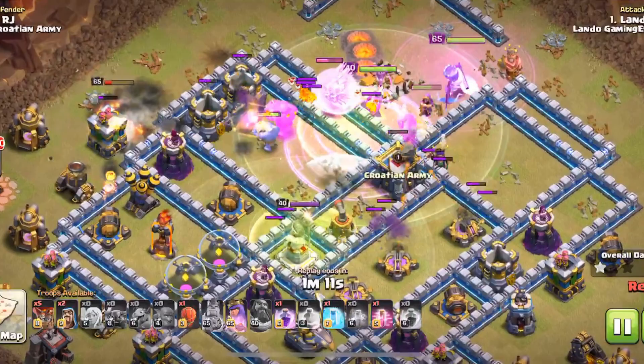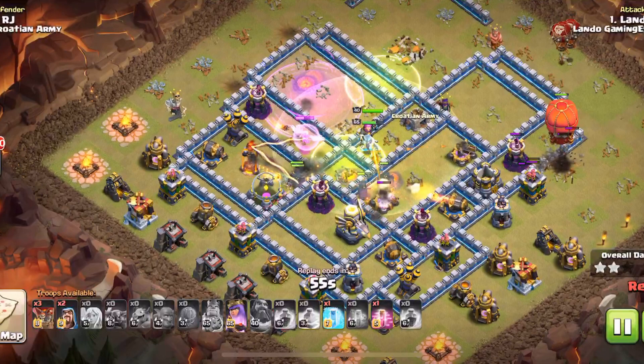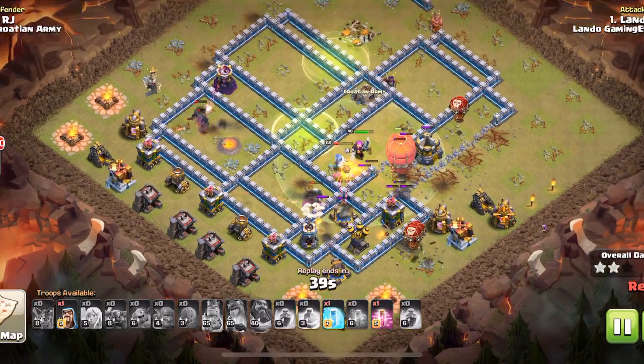Everybody's moving through. I'm trying to keep them raged with the healers raged as much as I possibly can. The second jump opens up pretty much the rest of the base, and I dropped the slammer at about two o'clock to start picking off defenses. The Pekkas took a pretty good split — two in each compartment, two for the inferno, two for the eagle, and both go down about the same time.